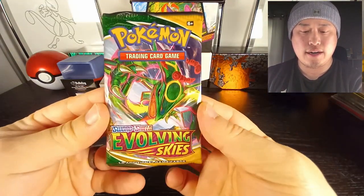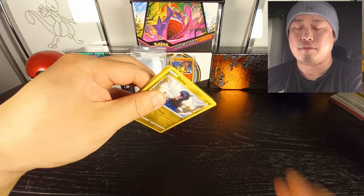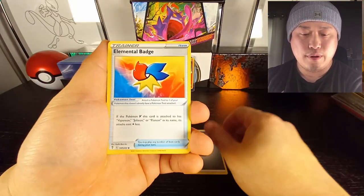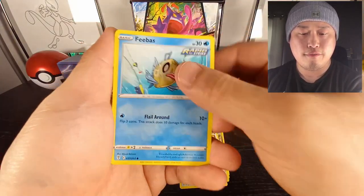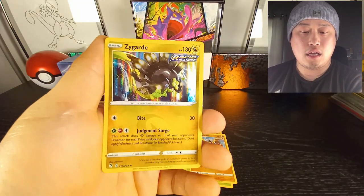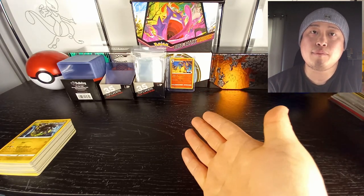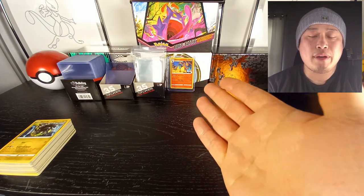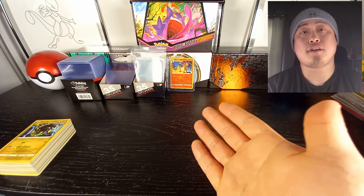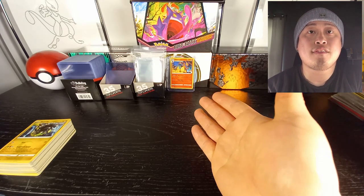All right, last pack — can we get some last pack magic here? Let's go! Code card. We have Shuppet, Woobat, Deino, Hitmonchan, Ursaring, and Zygarde in the back. Thank you guys so much for hanging out today. It's probably not worth opening ETBs anymore at this point — you can literally flip an ETB and double your money. Those alt arts are super hard to pull, so the best play right now is just to keep it sealed. Hope you guys have a good rest of your day — we'll see you in the next video, peace!